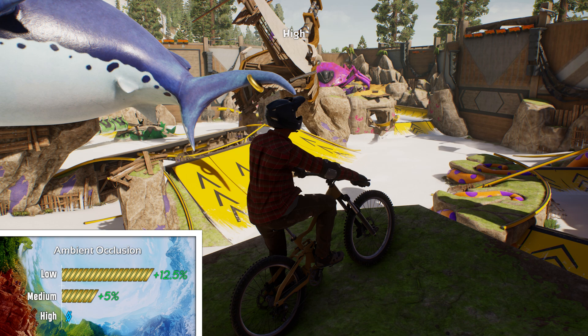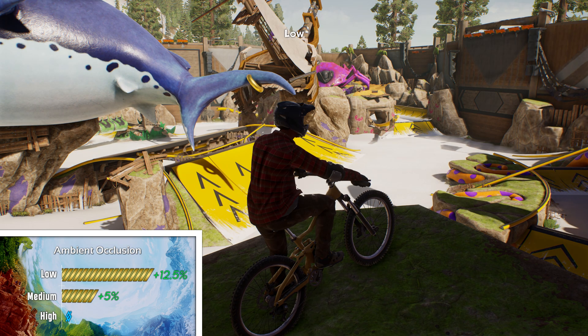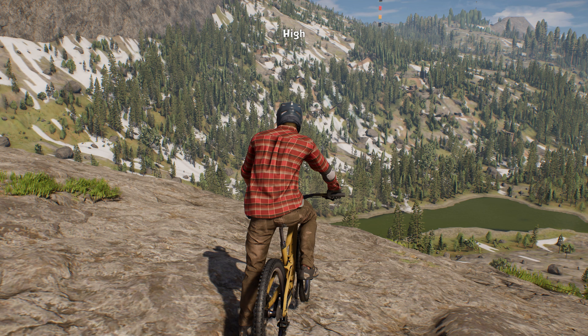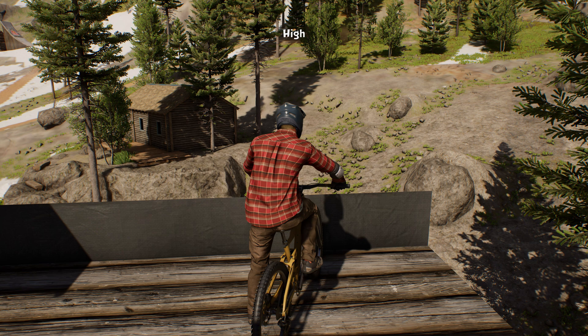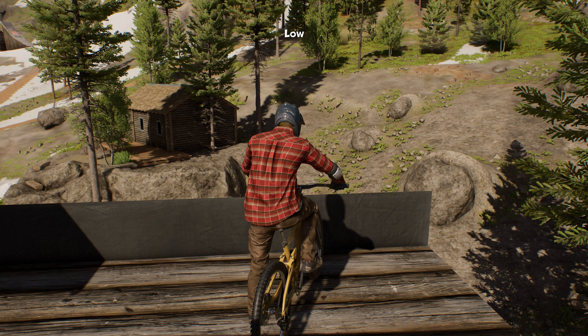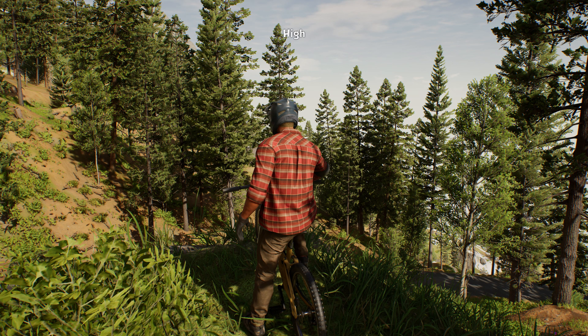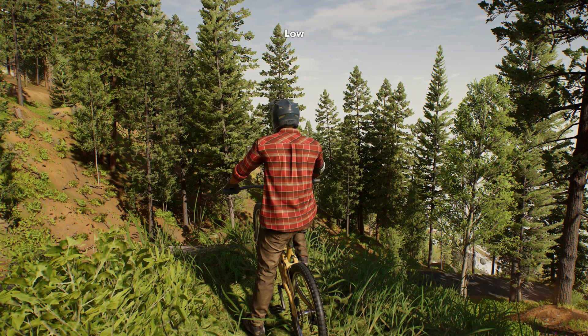Ambient occlusion is another one that can give you a decent FPS boost, but I'm not sure about recommending the lowest setting here since vegetation loses some self-shadowing and might appear like it glows a bit. You can only really see it in a direct back-to-back comparison, but while playing the game it might be just fine — so even though I'm recommending medium, don't be afraid to drop it to low.